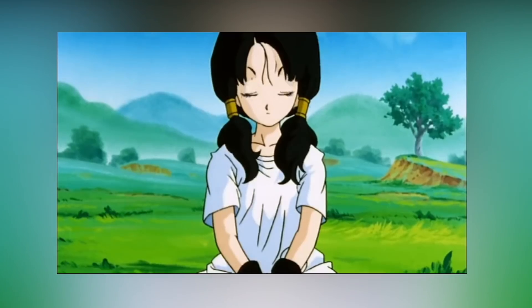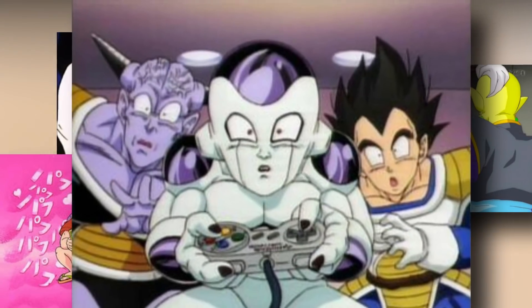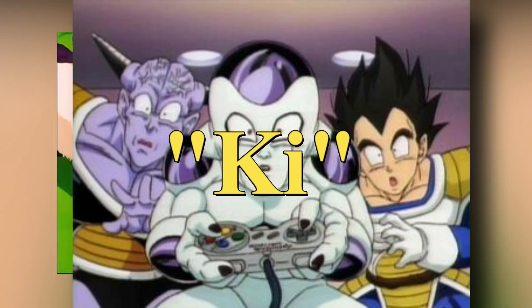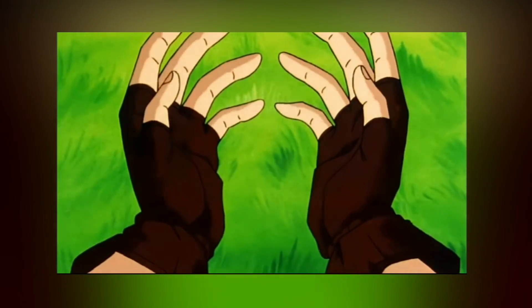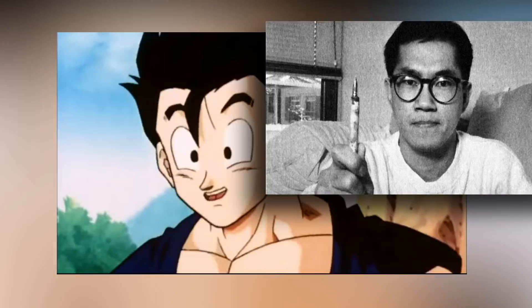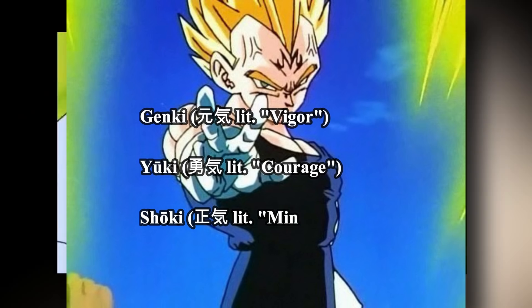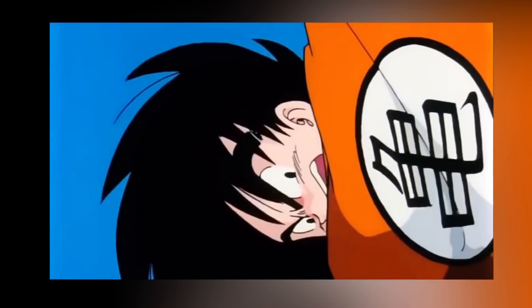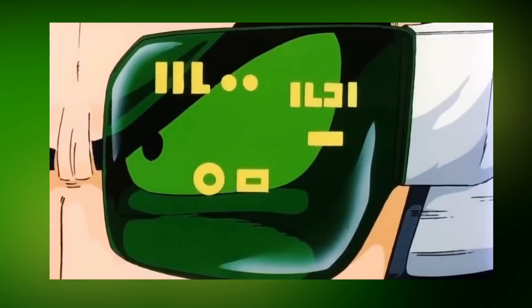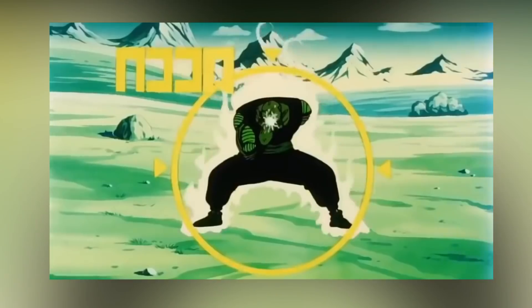A term you most likely heard when watching, reading, or playing any Dragon Ball game is Ki — one of the most fundamental aspects of Dragon Ball and its characters: the ability to manipulate one's life energy. According to Toriyama, the author, Ki is made up of three components: Genki, Yuuki, and Shouki. With mastery of its composition, a character like Goku can transcend the laws of physics and demonstrate supernatural abilities, granting him techniques that would naturally be unattainable without its mastery.